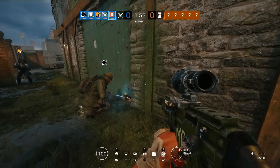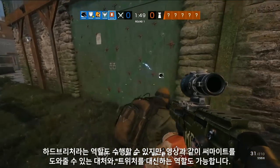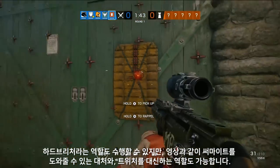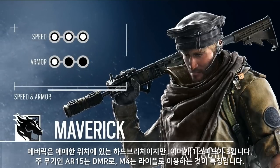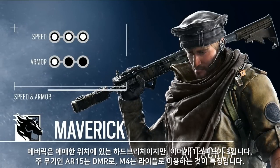His gadget is so much different from them — where Hibana and Thermite have a really binary result, either open or closed, Maverick has a lot of creativity. He's a one-armor, three-speed operator, so very, very fast. In practice we introduced Maverick as a hard breacher; that was the key. He has a rifle and two very good weapons, and the sound design of those weapons is amazing. He also has a handgun.